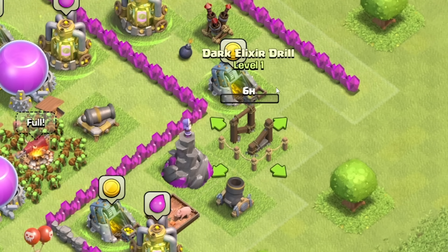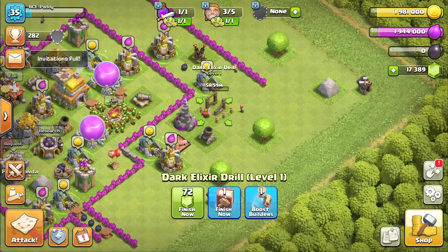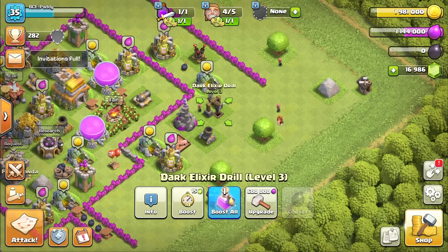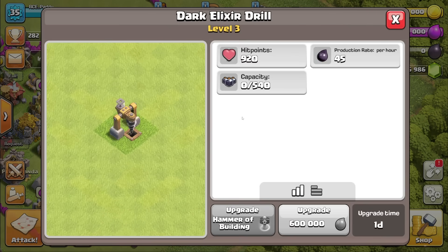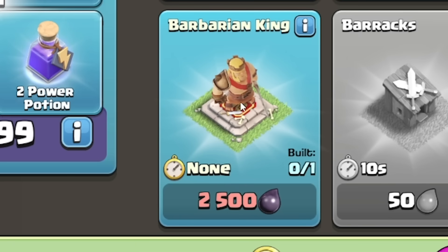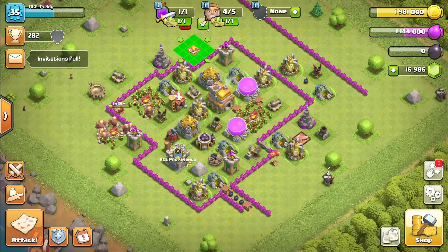Town Hall 7 is the big one because we can get the Barbarian King! For that we're going to need dark elixir. So if we head to resources, we can get the dark elixir drills as well as the storage. We'll shove one up there, finish now. Rather than using gems I can use one of my books — but I should probably save that for something more expensive than this drill, so I'll use gems for now. We'll then upgrade it straight away all the way to level 3, so that's gaining us 45 dark elixir per hour.